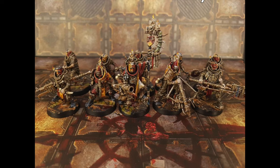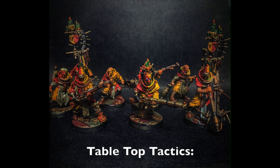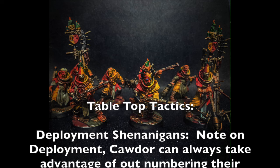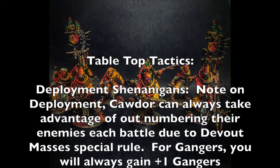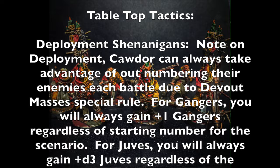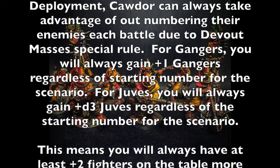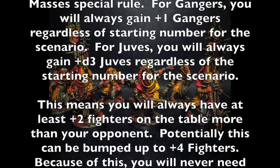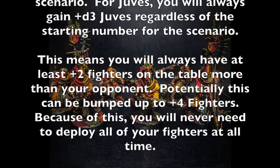Now let's talk about tabletop tactics. The key is deployment shenanigans — Cawdor can take advantage of outnumbering enemies in every battle due to the Devout Masses special rule. Your gangers always gain one additional ganger regardless of the starting number required for the scenario, and for juvies you always gain plus d3 juvies regardless of starting number. This means you'll always have at least two extra fighters on the table — one ganger and one juvie — and potentially up to four.